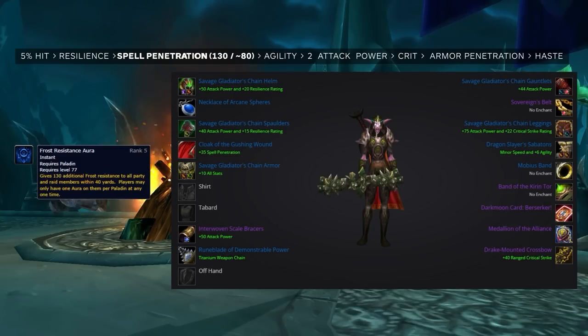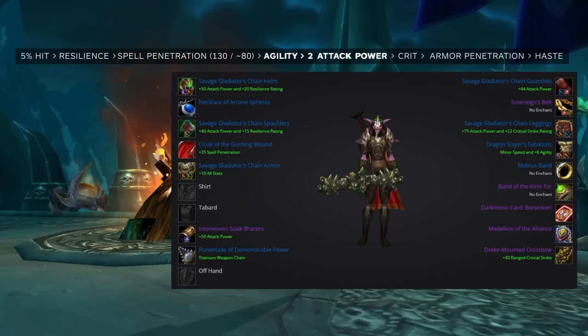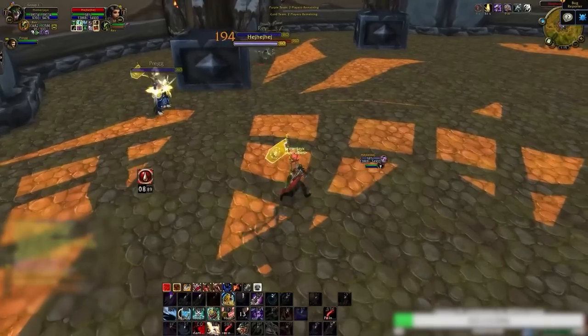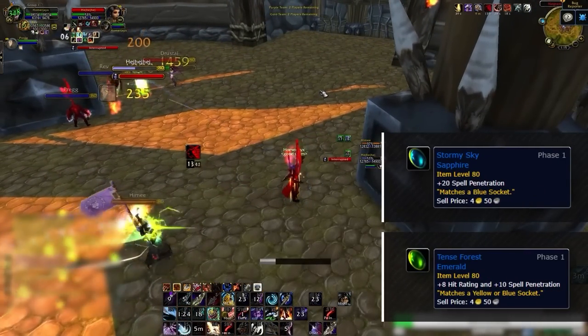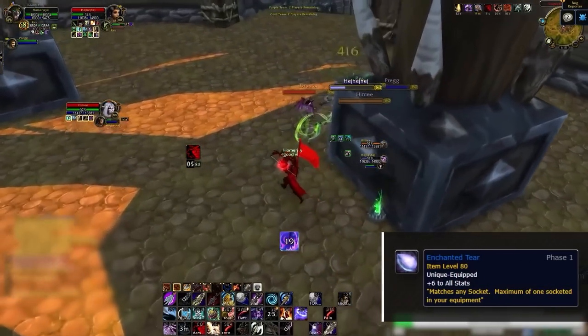Spell penetration soft cap is currently 130. This eliminates the resistance bonus granted by Frost Resistance Aura, thus causing your Freezing Trap to no longer resist against paladins. However, Blizzard may implement the Freezing Trap bug from original Wrath that made your Freezing Trap not benefit from your spell penetration, in which case the soft cap changes to 80. Spell penetration also greatly affects your damage output against targets with nature and arcane resistances — namely mages and druids — because Chimera Shot and Serpent Sting deal nature damage. Agility takes higher priority over attack power since each agility point equals 2 AP while also giving crit. Crit has immense value due to Piercing Shots, which causes your crits to apply a bleed that ticks every 1 second. For gems: use the agility and increased crit damage gem in your meta socket, agility/resilience splits for reds, spell penetration or hit/spell pen splits for blues, and straight resilience gems for yellows.